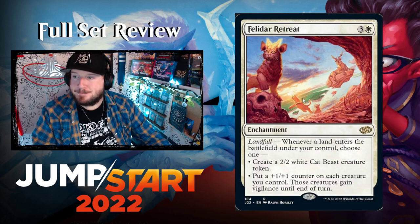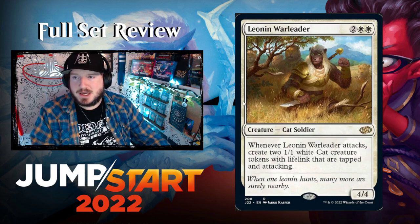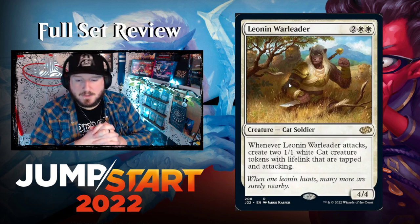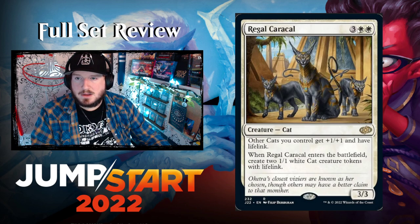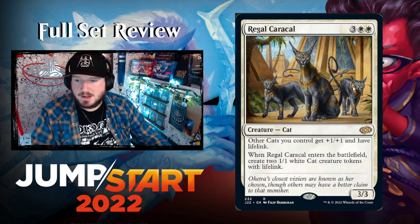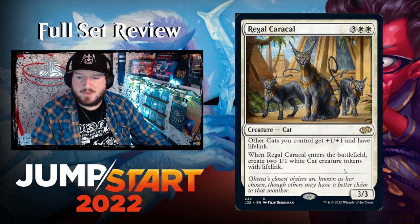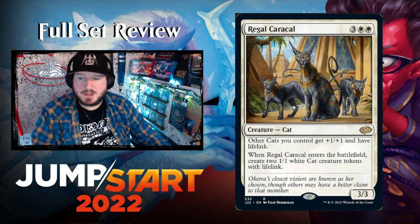A famous reprint — everyone hates this card except white players. Leonin Warleader: two white white for a 4/4 Cat Soldier. Whenever Leonin Warleader attacks, create two 1/1 white Cat creature tokens with lifelink that are tapped and attacking. This is in the mono white starter deck on Arena and it's a very powerful card. Then we've got Regal Caracal — three white white for a 3/3 Cat creature. Other Cats you control get +1/+1 and have lifelink; when it enters create two 1/1 Cat tokens with lifelink.